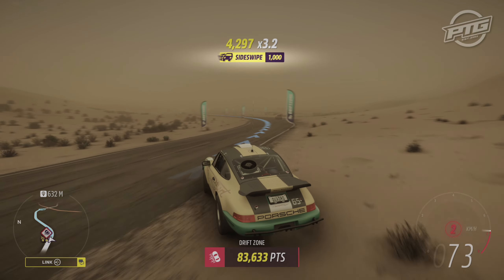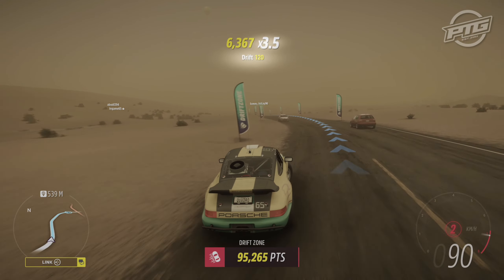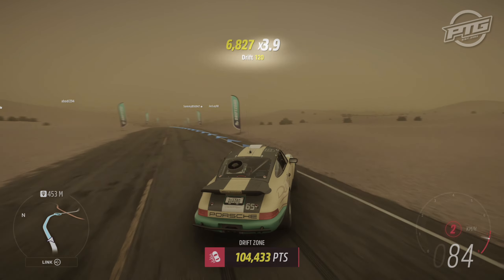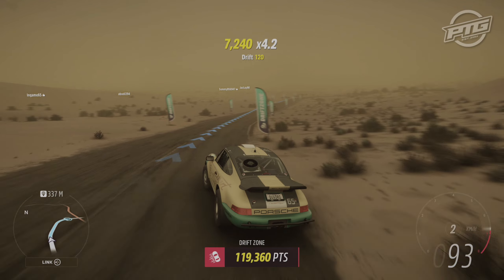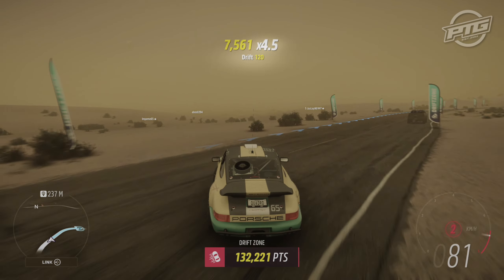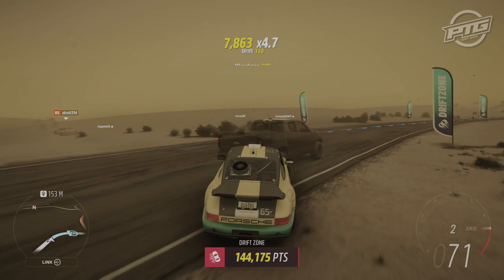Otherwise, just as I said, left and right. You don't need a beautiful drift. You don't need to go too fast. Second gear is perfect for that — that's why you want manual. You should be able to score the 75,000 points required for two stars with no problem. As you can see, I'm well above that already and I'm not doing anything spectacular or difficult.